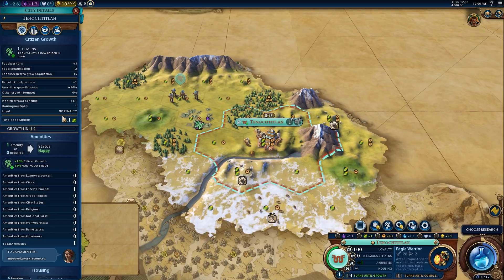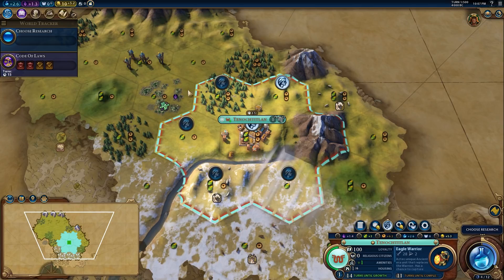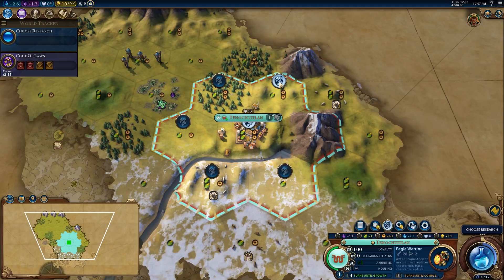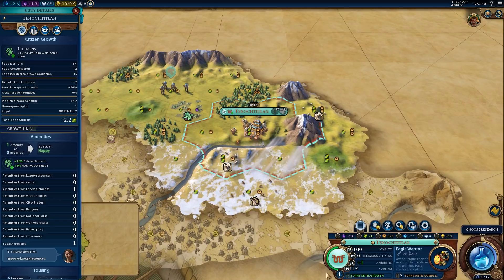My recommendation is that with your very first citizen you always want to be working a tile with at least two food. We have several one-food tiles, but we do have a two-food one-production tile that we'll work. That extra one food per turn has basically doubled how quickly we're going to grow to our next citizen, which is really important in the early game. Growing your city to your housing limit is quite important because it allows you to work more tiles, and each citizen also passively generates a little bit of culture and science.